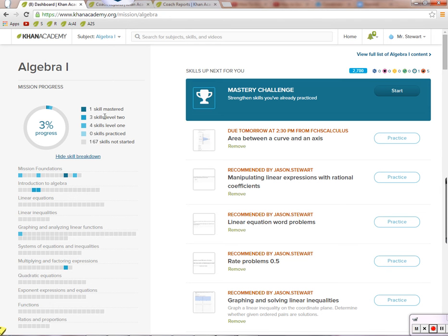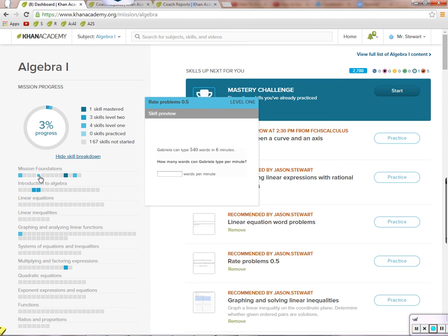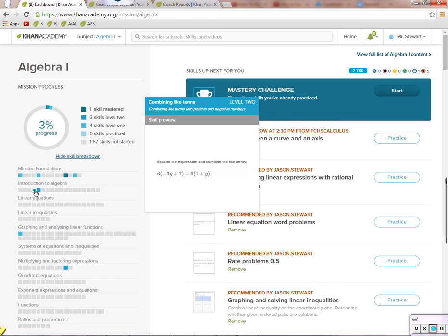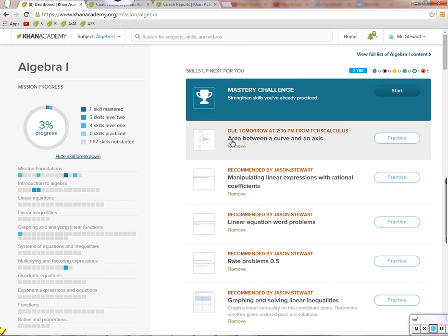So you just need two more, as long as one of these skills is in an area that was suggested or recommended, then you're good. For example, rate problems 0.5 — I'm level one there, so that's three there, and this is another one, so I just need one more. Combining like terms — that was one, I'm at level two, so I'm good. I'm at the requirement for the homework. Once I've practiced area between curve and the x-axis, I will have done my homework. Your assignment will look different — it'll be some other subject area.